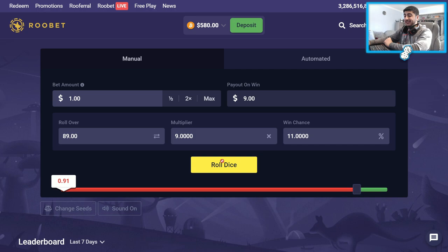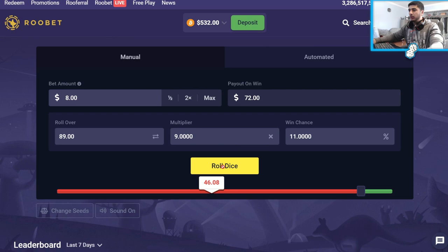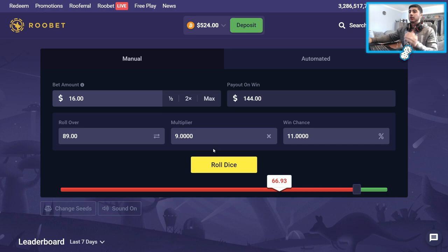Come on. Right now. $4 bets. Please. One more. Come on — $8 bets. This is an $80 hit basically. Come on. 1, 2, 3. Last one. Oh man. Okay, $16 bets. If we connect this it's $144 — we need this desperately. Come on. 1, 2, 3. Oh no.